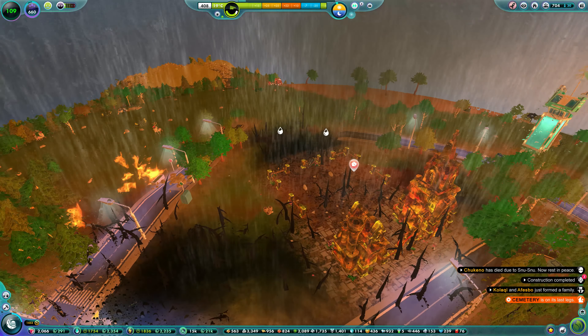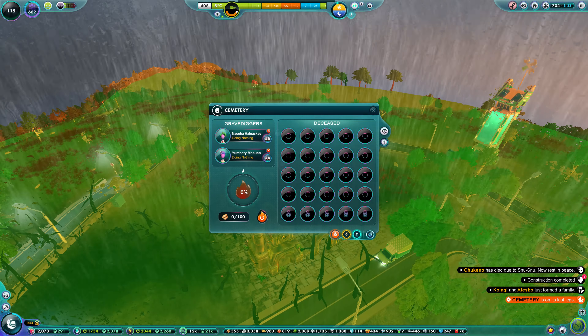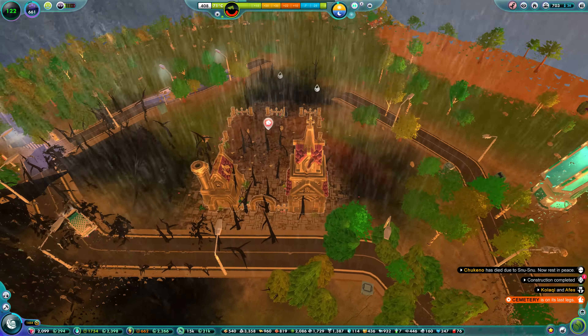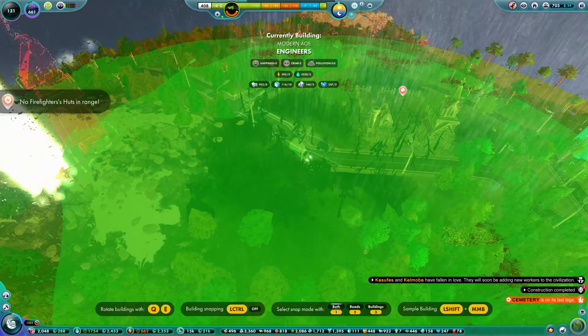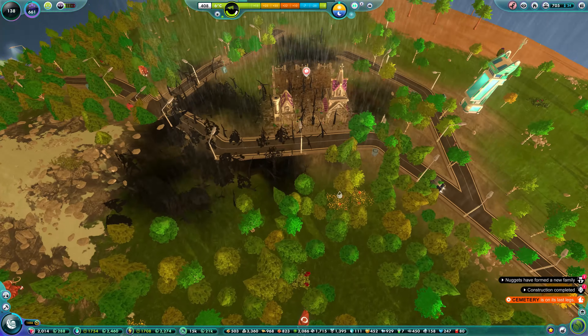The kraken - or planet cracker - is the end goal for all of this, allowing us to destroy some planets. But for now the main goal is to see how far away from our home planet we can actually travel.